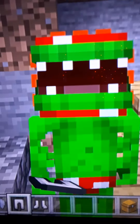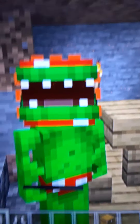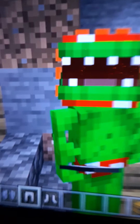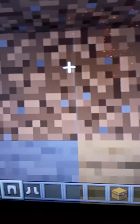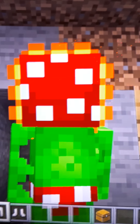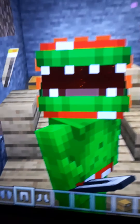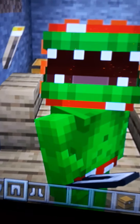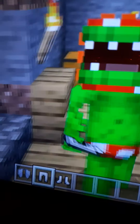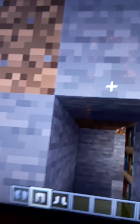Coming up next we have Piranha Plant! You can see everything is detailed. He has the stem, the back flower thing, the chompy thing — the giant teeth. The rest of his body is green because he's a giant flower.